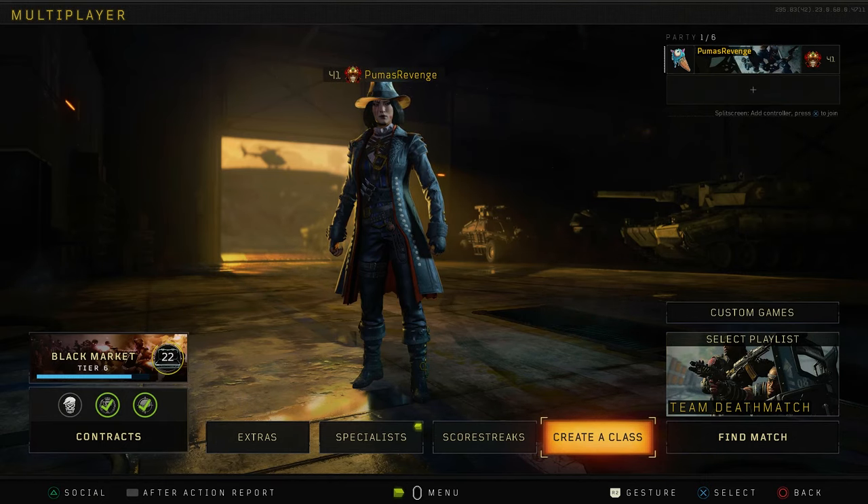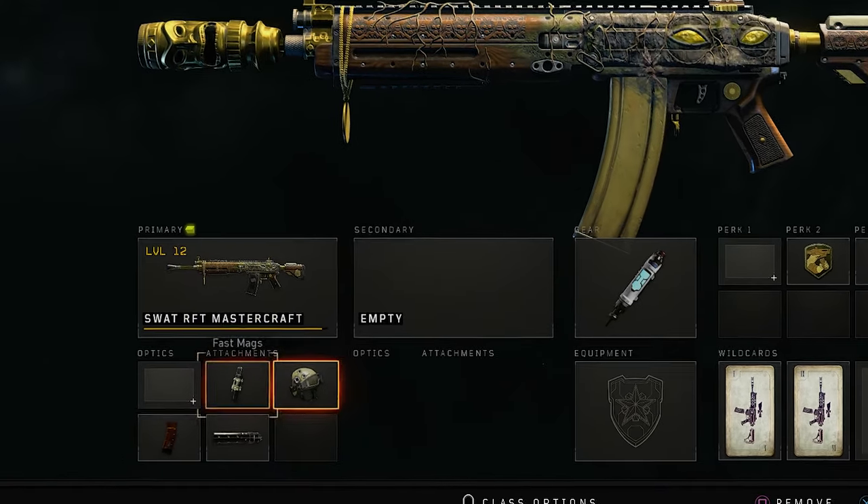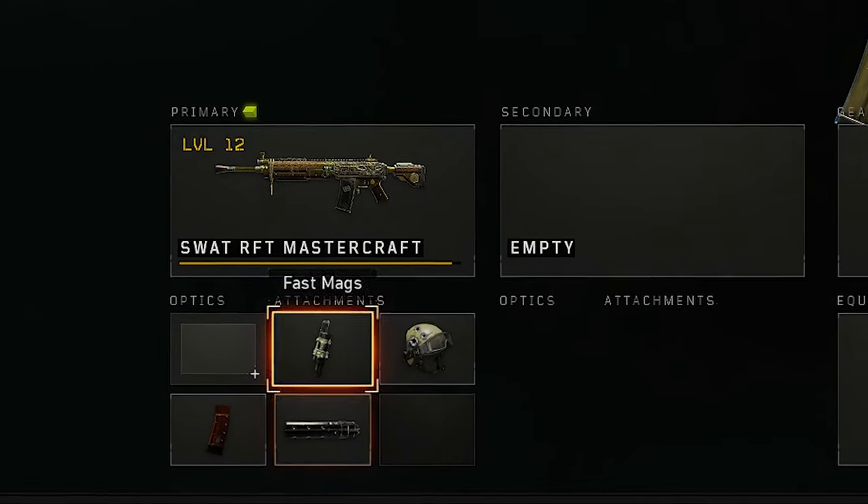It's been a while since I hit you guys with the best class setup, so in today's video, we're gonna be giving you a setup for the SWAT Mastercraft. My attachments are gonna be Fast Mags, High Caliber, Extended Mags, and Suppressor.